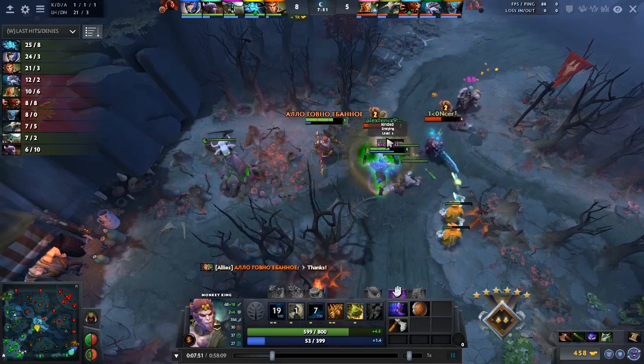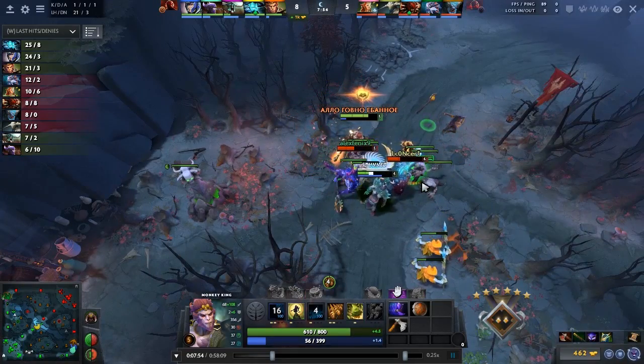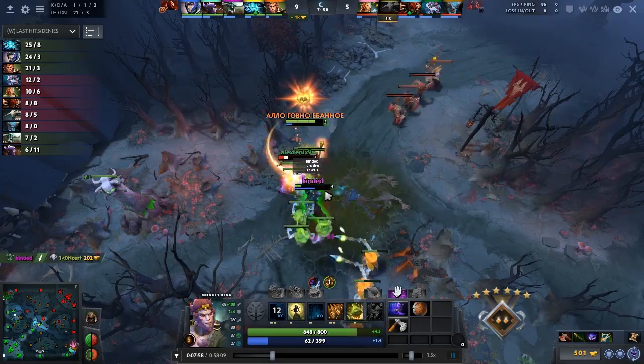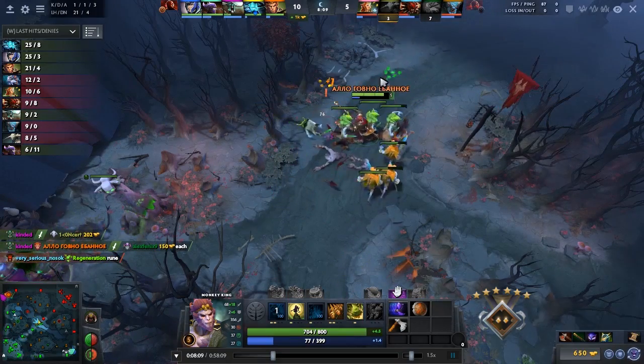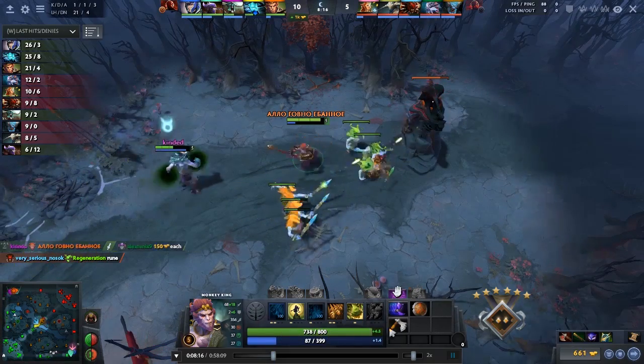He ends up getting stunned by Slardar, but they don't focus the tombstone at all — instead they're focusing on Undying, which is not really a valuable target. Monkey King gets his charges back up and focuses Sven, the more valuable kill. Slardar was tanking the creep wave, which is not very good — pretty much the enemy making mistakes, and Monkey King punishing it pretty well.